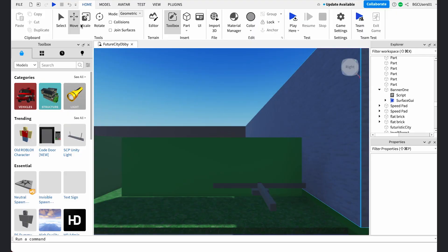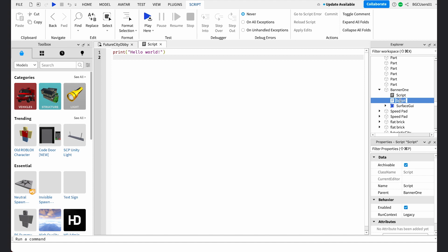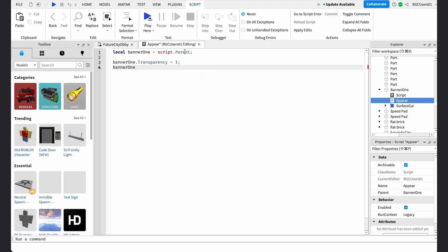I want to add another cool feature to my banner. I want the banner to be invisible at first, then when the avatar jumps on the checkpoint, the banner will appear above — it will be a big surprise for our player. Let's add another script tag to Banner1 and rename it to 'appear.' Then set your Banner1 object in the script to a local variable. From there, we can set our initial transparency and canCollide properties to 1 and false, so the banner will be invisible and doesn't act as a wall.